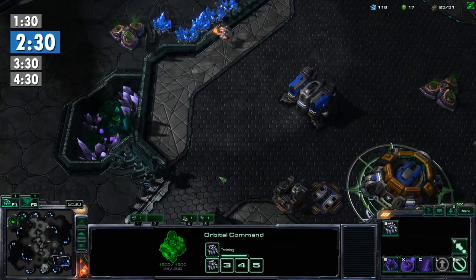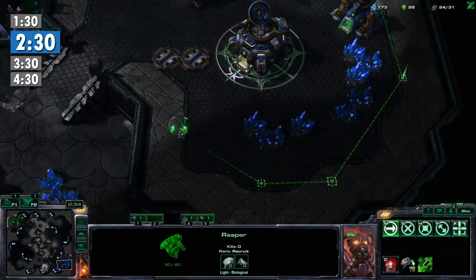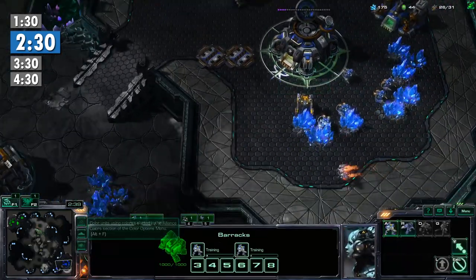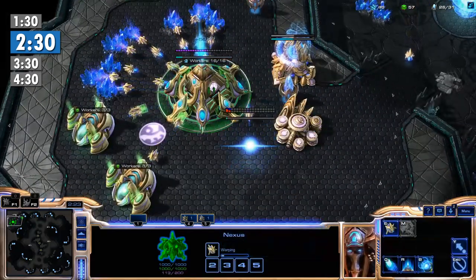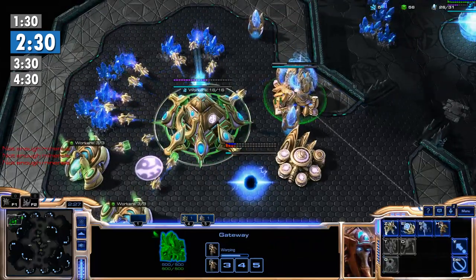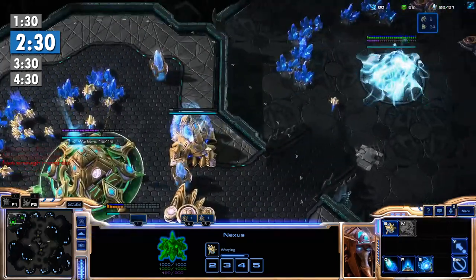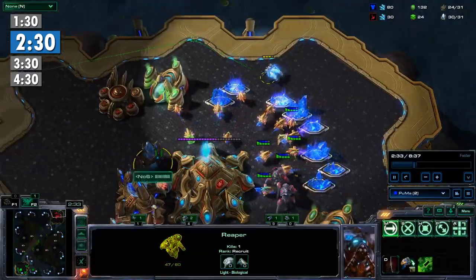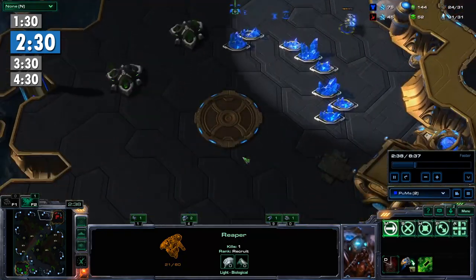2:30 to 3 minutes is a natural time to scout if you're opening Reaper as Terran or Adept as Protoss, or your first Overlord should be in a position to scout at this time as Zerg. At this point in the game you should be able to see your opponent's chosen tech path. Against Protoss, that usually means Robotics Facility, Stargate, or Twilight Council. Another possibility is that you just see a bunch of gateways, in which case you know you're probably facing some sort of early timing attack. Also, if you still don't see any expansion at this time, you should really start getting ready for an incoming attack.